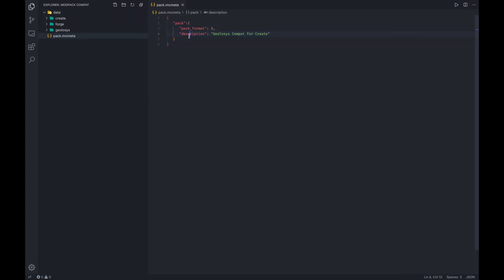This pack.mcmeta file contains brief metadata in JSON format. Pack format 3 is what you should keep — don't change this. This is the format used in Minecraft 1.14, and it's how the game knows how old the data pack is, so if it's too old it'll warn you. The description is just something you can put down — we're going to make this a geolysis testing server inter-mod compat description.